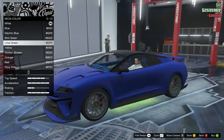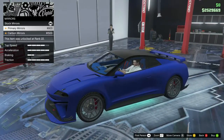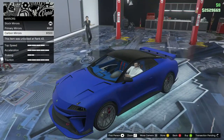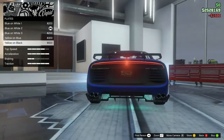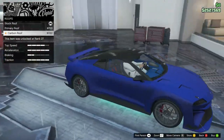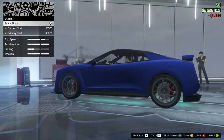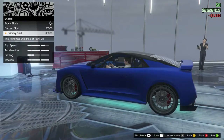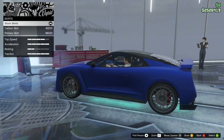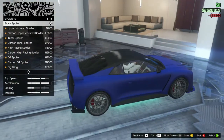Lights - xenon lights of course. Neon kit - neon layout front, back and side. Neon color we're gonna go for mint green, looks cool. Mirrors - I like the carbon mirrors better. Plate - yellow and black of course. Roof - we're having black so might as well go carbon roof.